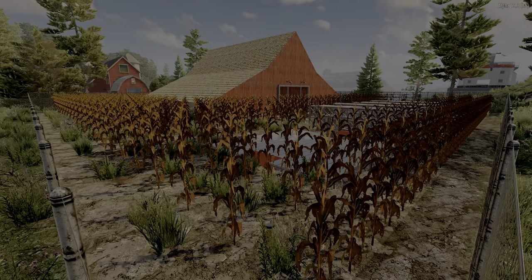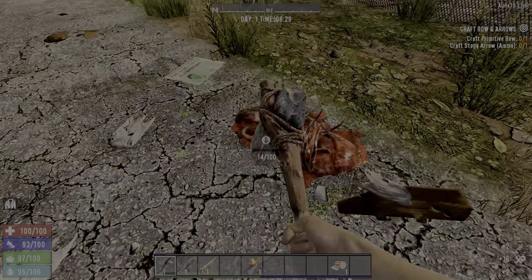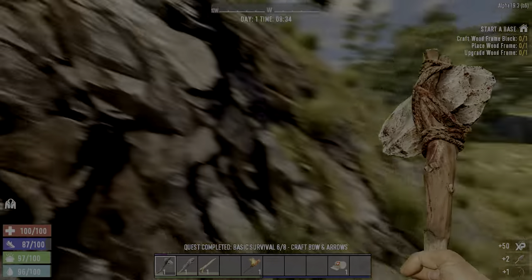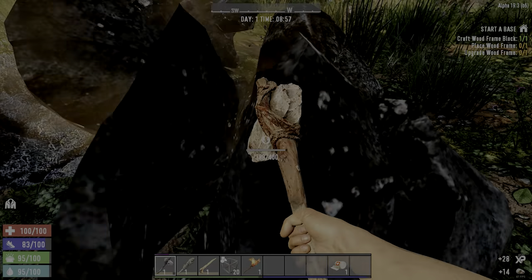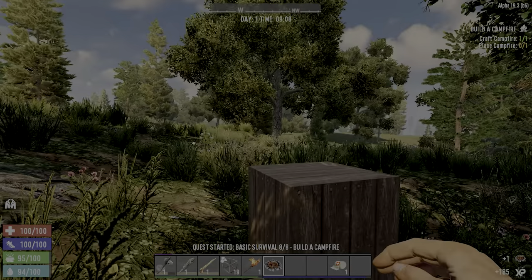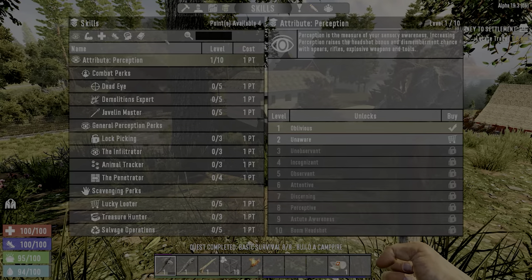Looks like we got a farm here. Of course, there's some sleeping zombies in there. I'm not sure if it's worth it to get in there and harvest some corn for food. I really don't think so. I'm going to have to find some stone here. There we go, that's everything for the early quests. I got enough resources to get me by a little bit. Let's go ahead and spend my skill points.